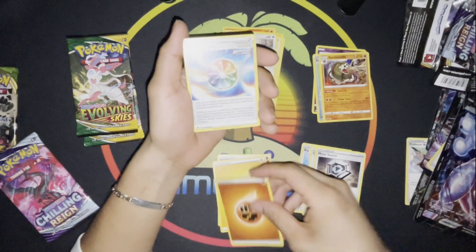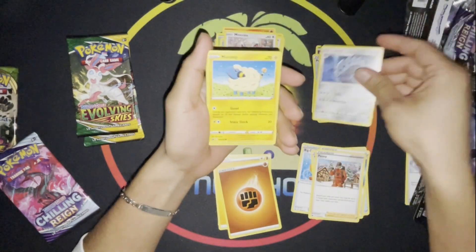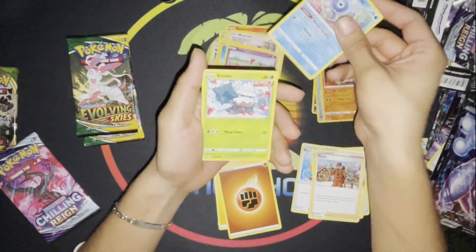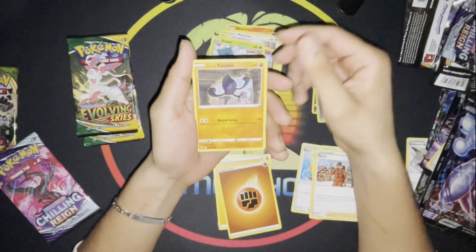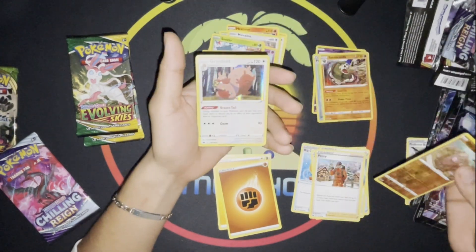We got Fighting Energy, Spiral Energy, Peony, Lairon, Marill, Ralts, Castform Rainy Form, Snover, Galarian Yamask, Reverse Diglett, and a Greedent.